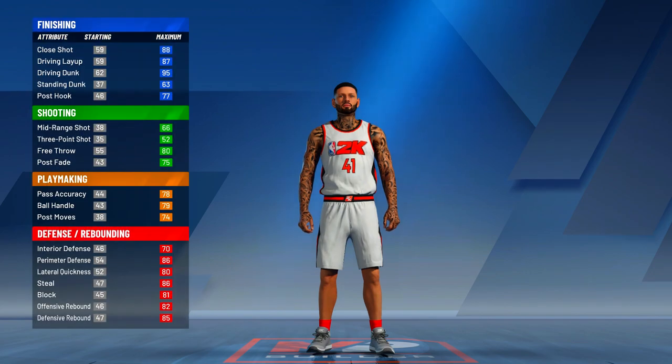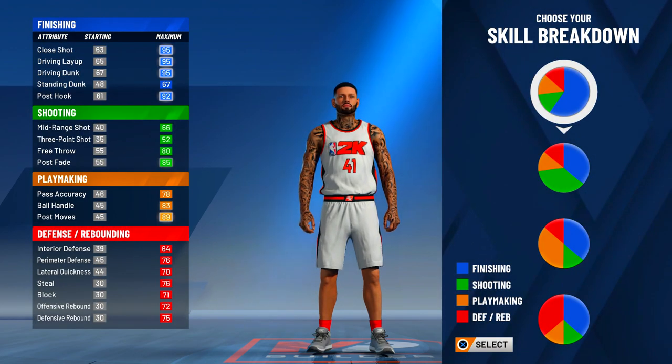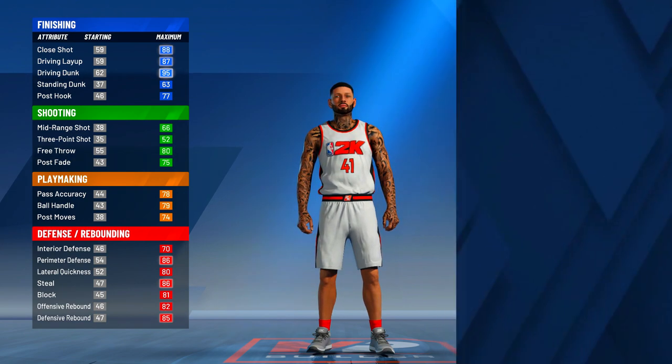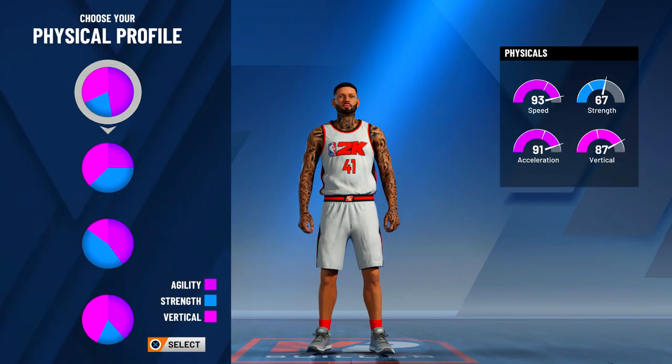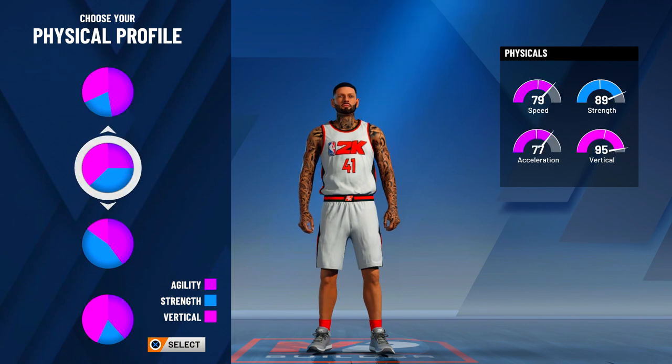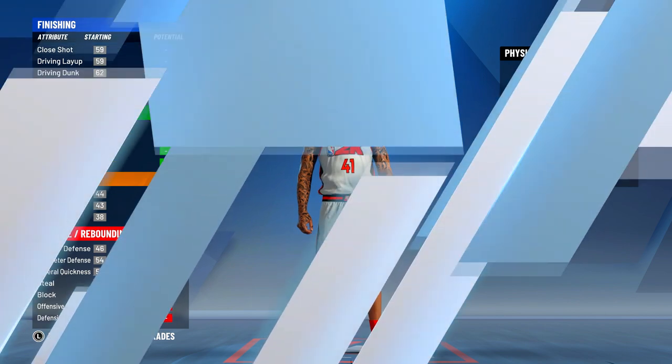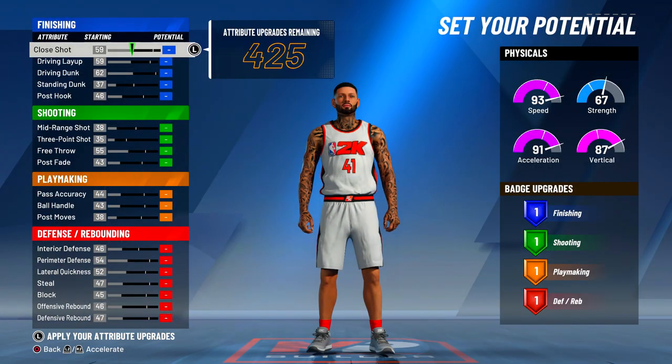So today I will be showing you my finishing build. The pie chart I did go with is the blue and red. You guys are gonna be like, how'd you pick that pie chart? You can go with the pie chart either with the highest vertical or the higher speed. I do recommend going with the pie chart with the higher speed.